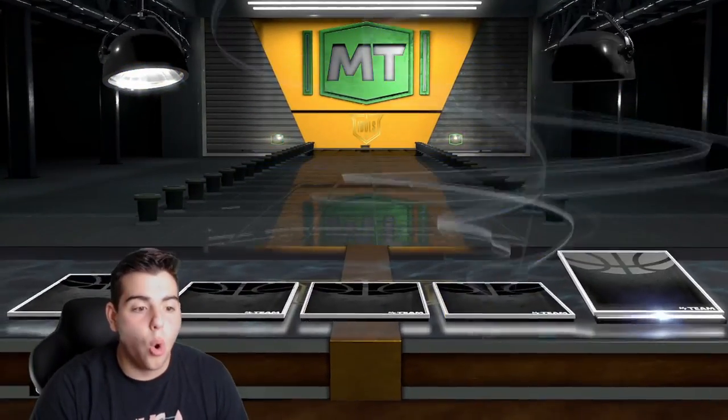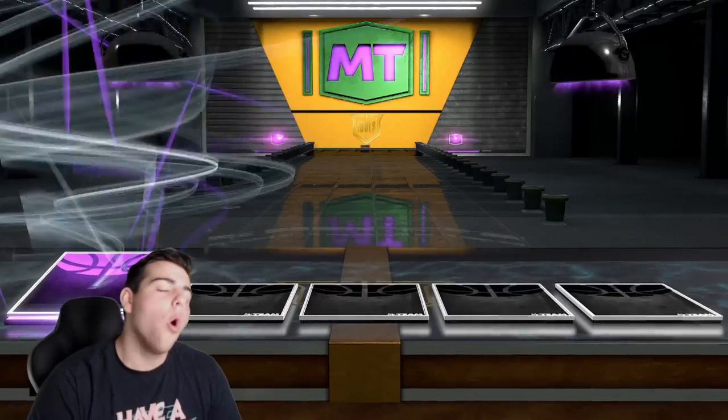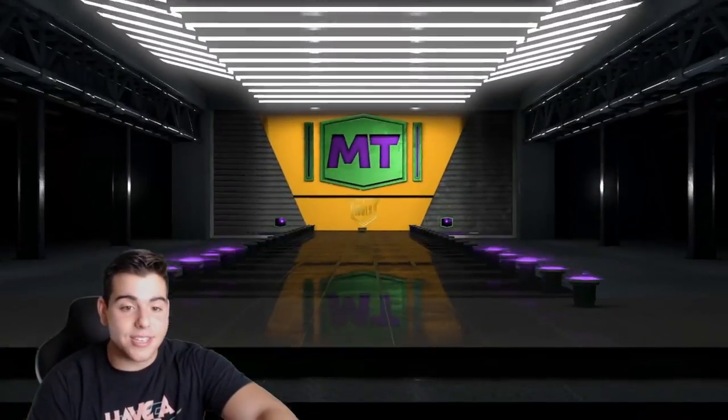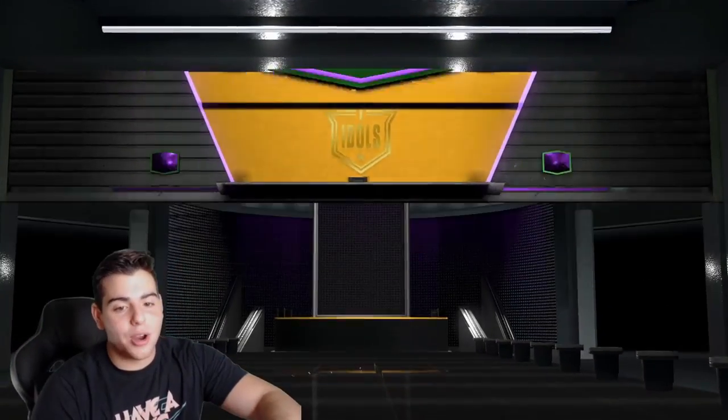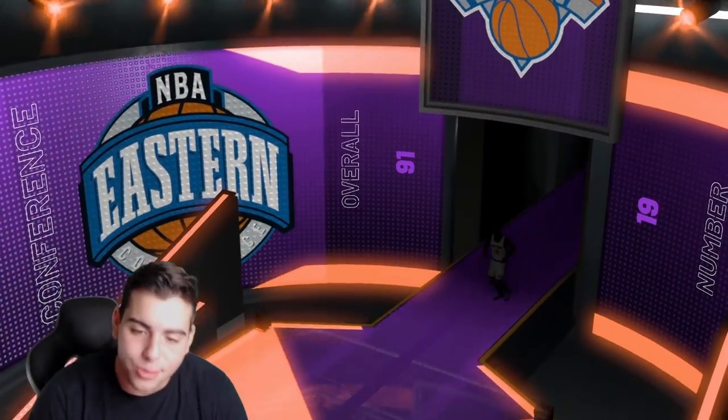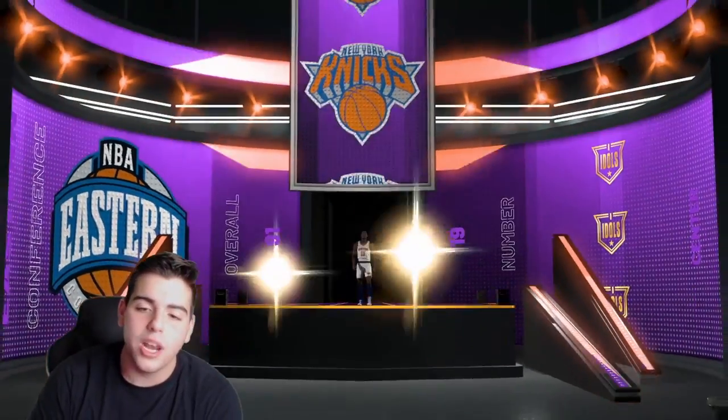The pack odds aren't the greatest, but — oh, okay! We got an amethyst in the second pack, that was kind of scary. It looks like Michael Cooper... it's not Cooper. We got Willis Reed! Willis Reed, welcome to the squad.